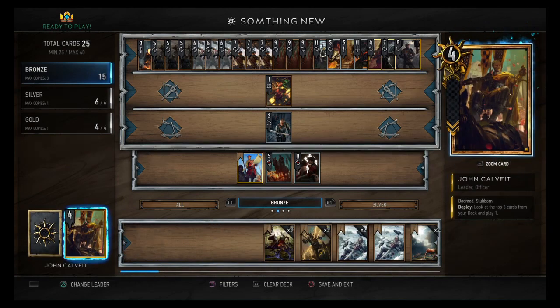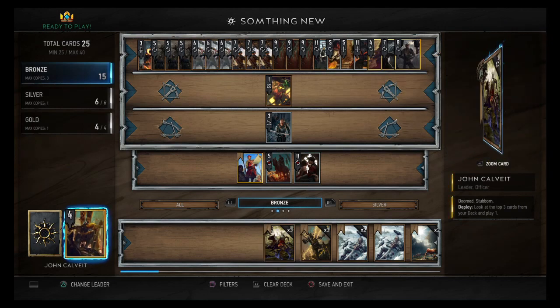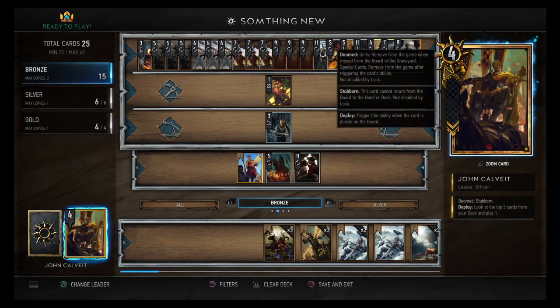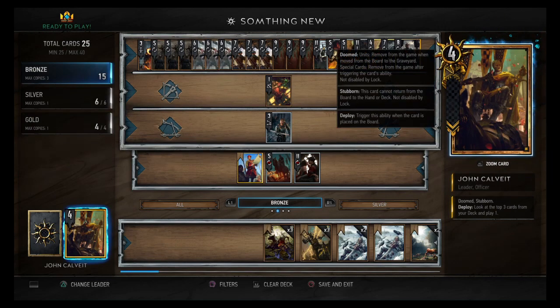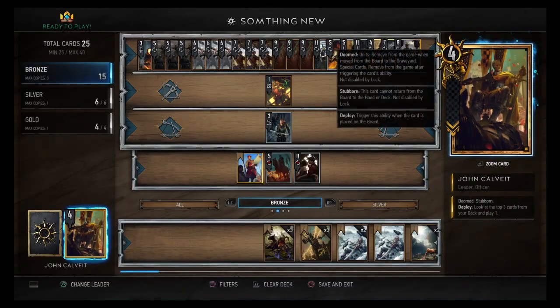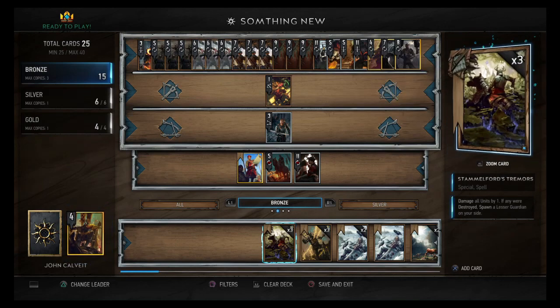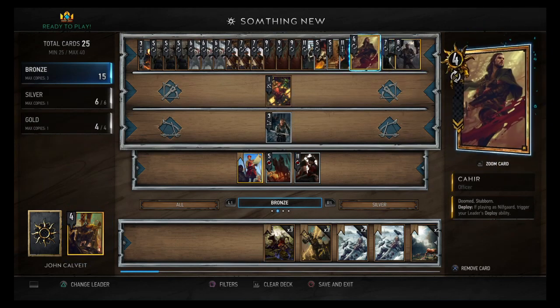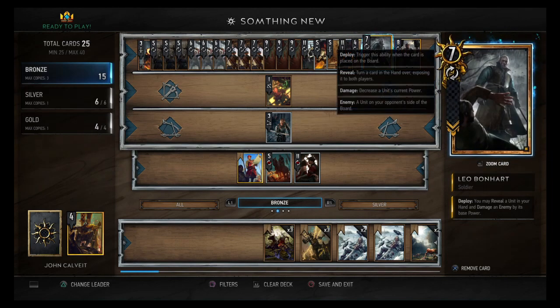Our leader is John Kovalt: look at the top three cards from your deck and play one. Pretty good — you're not running a Mirror like every Nilfgaard deck pretty much does. You look at the top three cards, pick the perfect one, and get four power on top of it. Carher does the same thing — he's basically just another John Kovalt since he's four power too. Then we have Leo Bonhart: you may reveal a unit in your hand and damage an enemy by its base power.